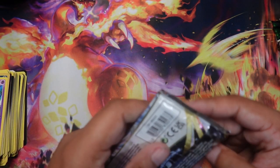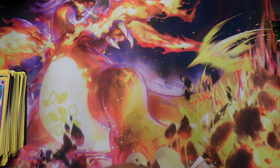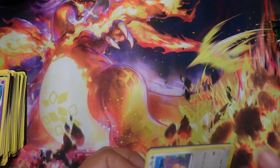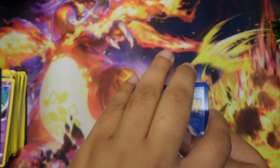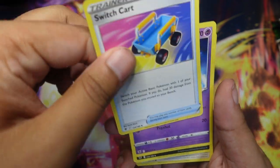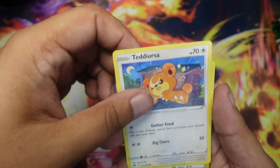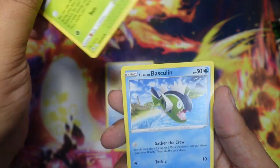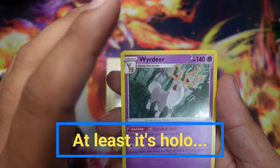And then Astral Radiance up next — also another set that has not been treating me well. Code card, four to the front: Dark Energy, Dark Energy. Got Switch Cart, Ursaluna... wait, Overqwil, Teddiursa, Heracross, Mantine, Voltorb, Basculin, Ursaluna, and Holo Weavile.